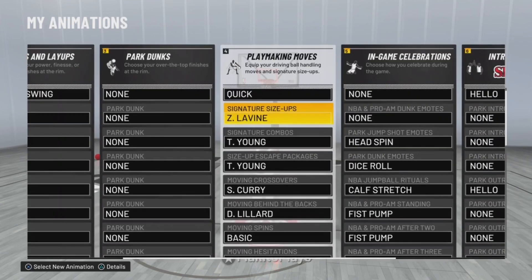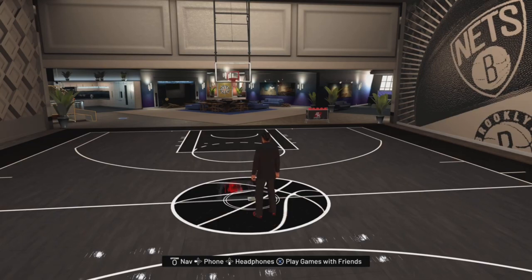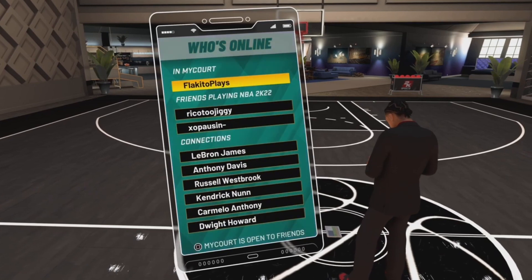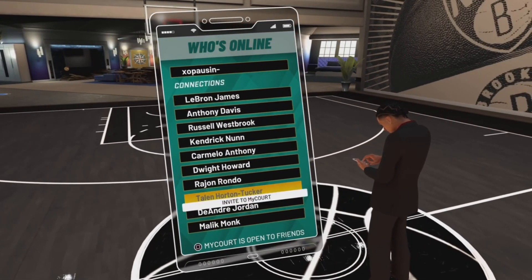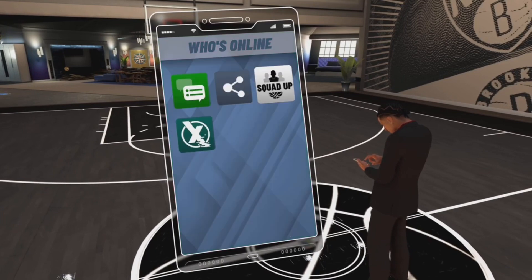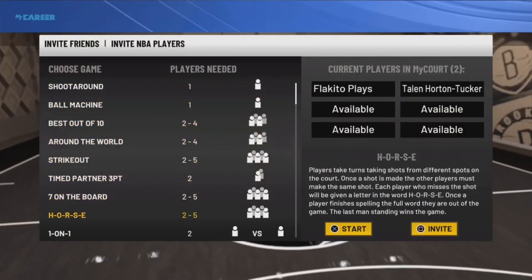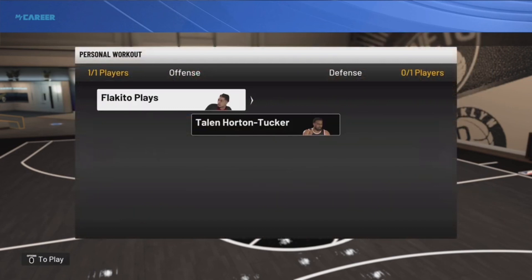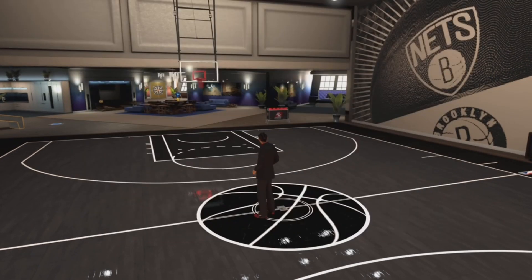That's it for the animations. Now I'm gonna give you a quick tutorial on what I know so far. What y'all want to do to practice is go to your MyCourt and invite an NBA player — one of your teammates — to your MyCourt. Start up a personal workout, put yourself on offense so you can dribble, and put the AI on defense. This way you get to use the whole court and practice your dribbling.